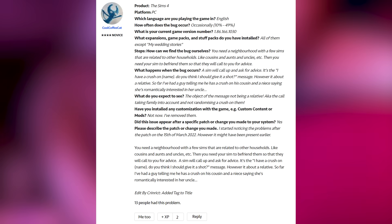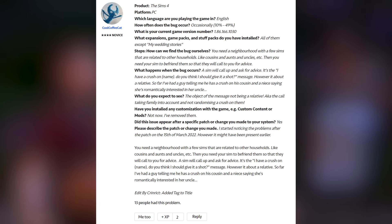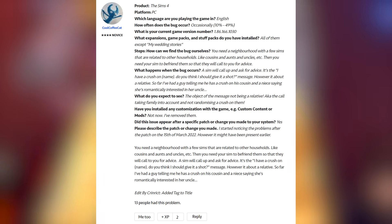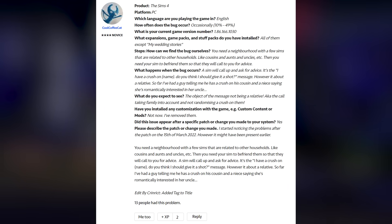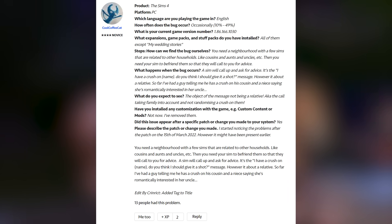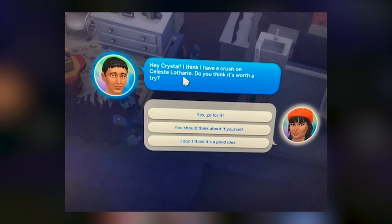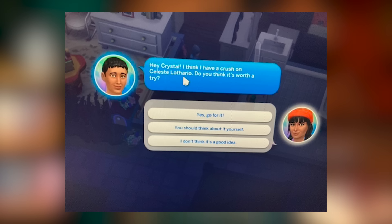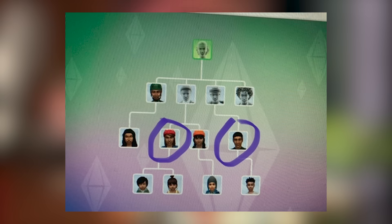Last but not least, we're covering the weird incest stuff being back yet again. When this bug occurs, one Answers HQ user writes: 'A sim will call up and ask for advice — it's the "I have a crush on someone, do you think I should give it a shot?" message, however it's about a relative.' So far they've had a guy saying he has a crush on his cousin and a niece saying she's romantically interested in her uncle. We do have some pictures of this — hopefully it can be resolved as soon as possible. We're definitely in need of an emergency hotfix.